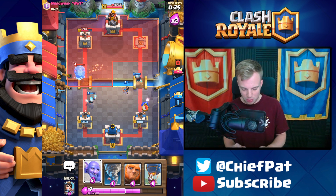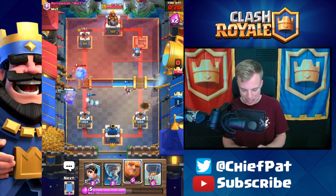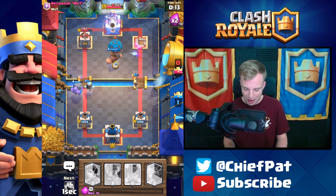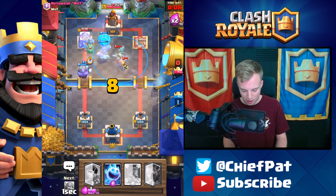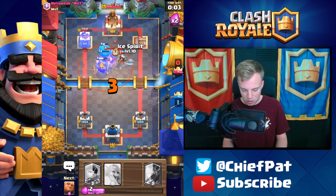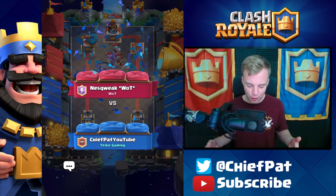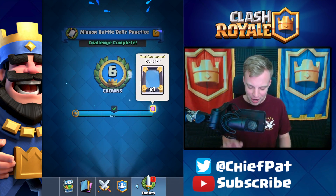Nicely done and this should be a clean win number three — wow this has been a Princess battle to say the least. Really tough to do anything with these Princesses flying in your face. Another Giant goes down in the center, balloon helping out too. Mirrored ice spirit goes in — we did have a little bit of a lag glitch right there but GG well played and that's going to finish off a perfect set of Mirror Challenge battles. Let's go ahead and get our reward.